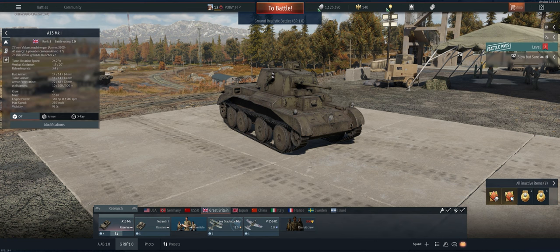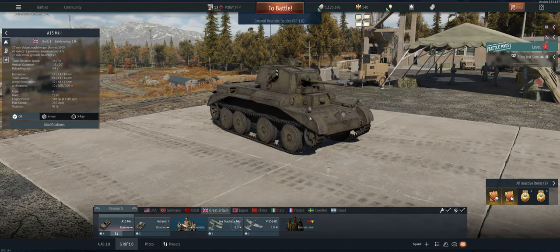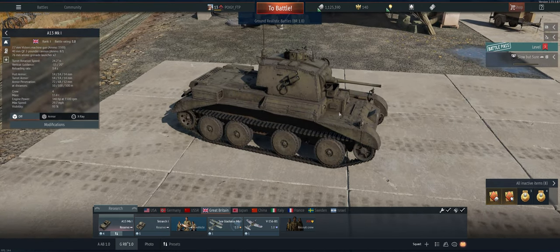That's a damn good pen for 1.0. It can't get shot a lot — it's got some flat plates on it, so stuff will go right through. Not much armor at all, but it's pretty quick. You can get a cap, get yourself some spawn points. Let's take it out and see what we can do with it.